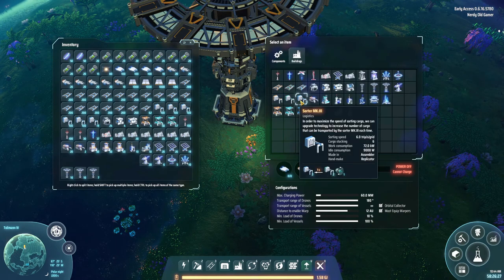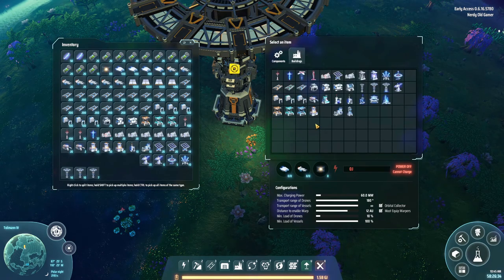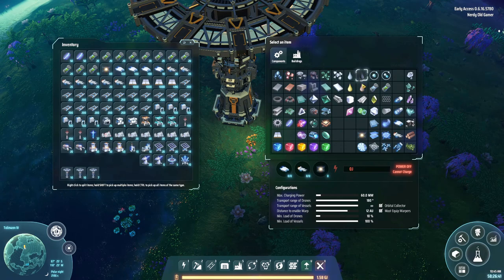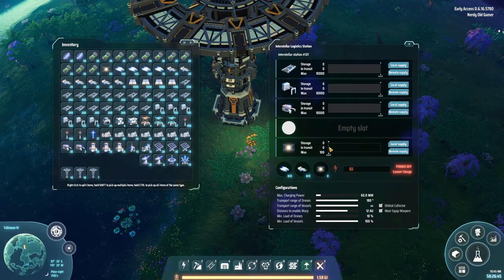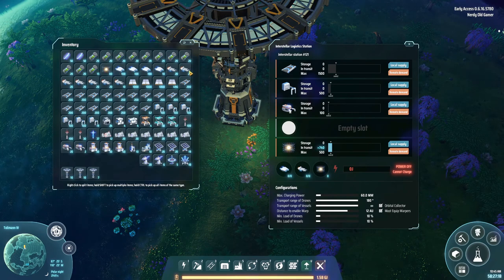We want conveyor belts, sorters, miners — I think that's okay for now. We also want space warpers, 100 remote demand. Let's do 500, and 1500. Remote demand, remote demand. I'm sticking some of these in.